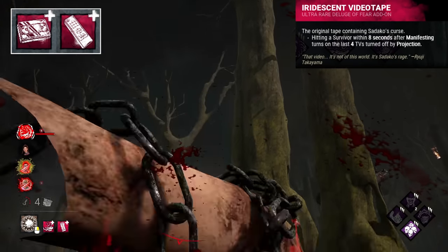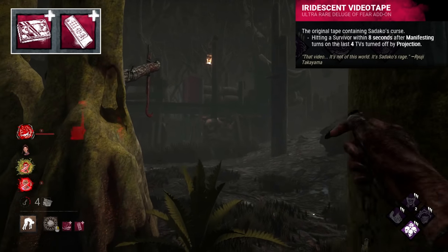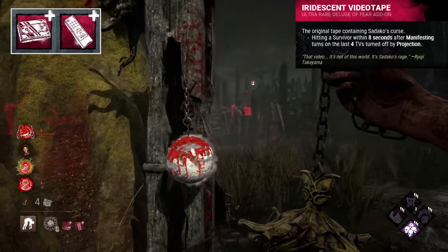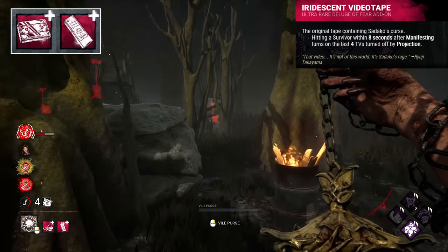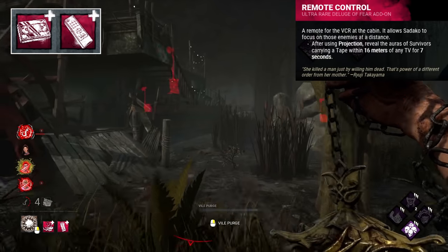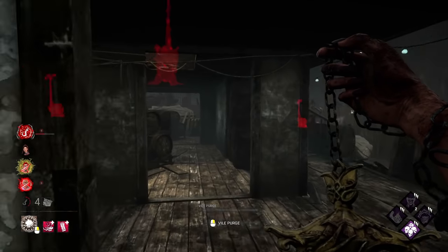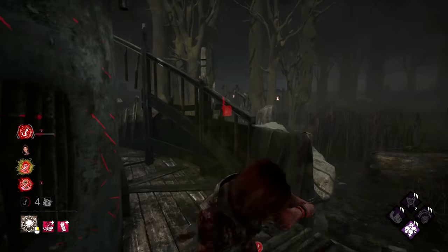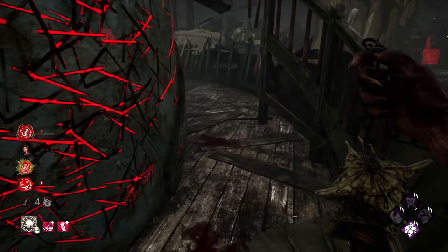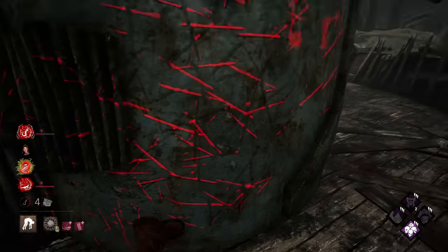The Iridescent Videotape and Remote Control are both references to the cursing and sharing of Sadako's tape. The Iridescent Videotape is said to be the original cursed tape watched by both Ryuji and Raiko, and the Remote Control is what's used to play the tape within the cabin. That's gonna do it — I do hope you enjoyed, and be sure to drop any additions or thoughts you have down below. Thanks and goodbye.